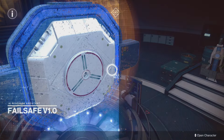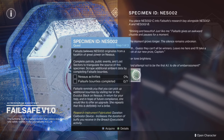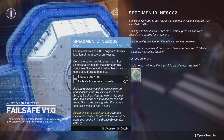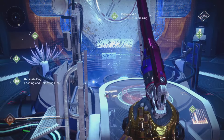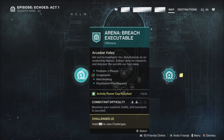This questline will kick off once you finish up the second week of the questline from Failsafe — check out that video if you want to get it done. Then you will receive the Specimen ID NES 002. We need to complete Nessa's activities and 7 of Failsafe's bounties, so before you head off, make sure you pick up all of her bounties and all of her extra bounties as well.